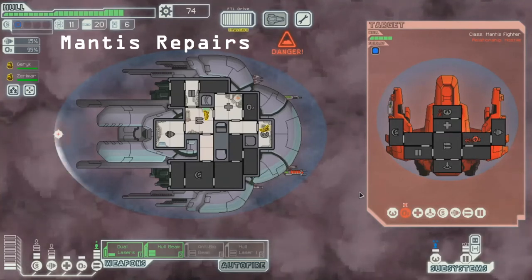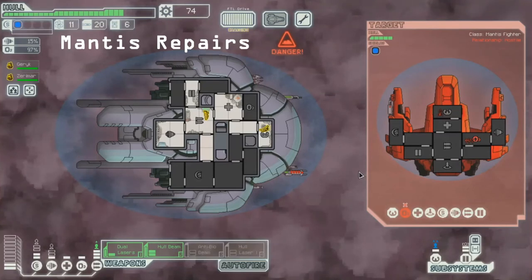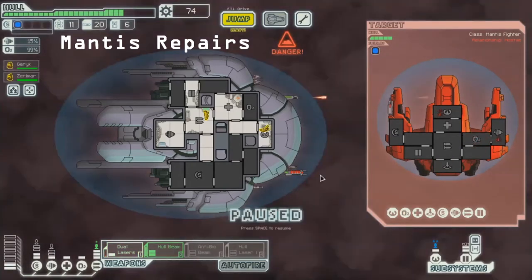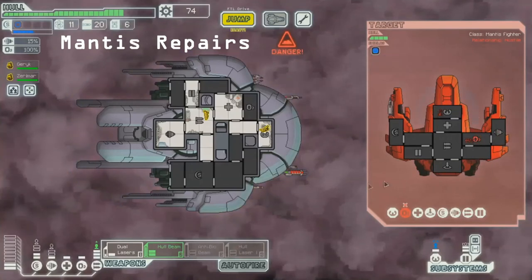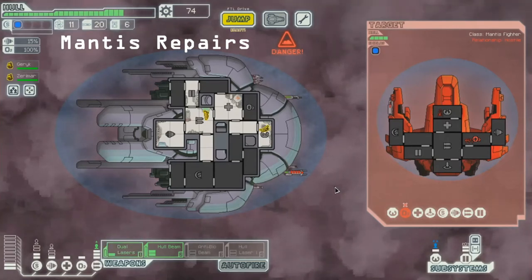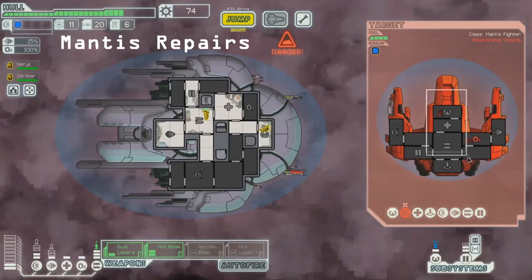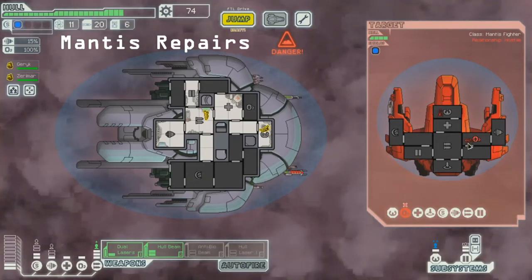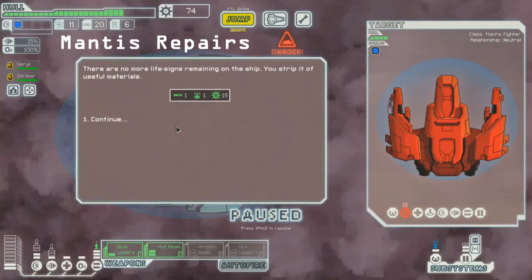Mantis has half the repair speed of a human, so you can get this kill with only about four to five hull damage. It doesn't require anything special — it doesn't require hacking, it doesn't require mind control, though both those systems would help ensure the kill happens. This Mantis should just die. It's four repairs for a Mantis, human is close to seven to eight, and an Engie is 16 — so if the Engie's trying to repair the O2, you've got no chance in trying to get a kill this way.